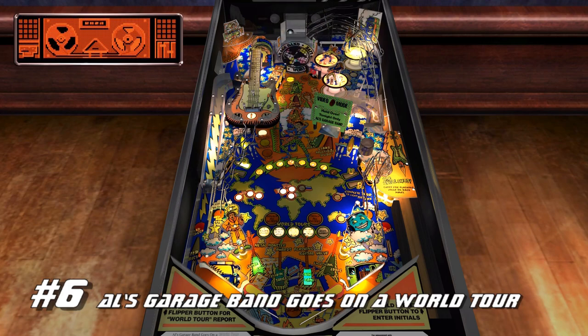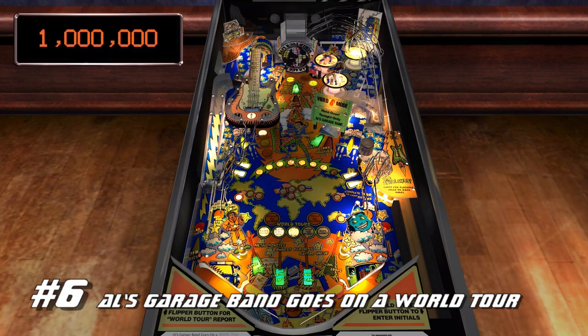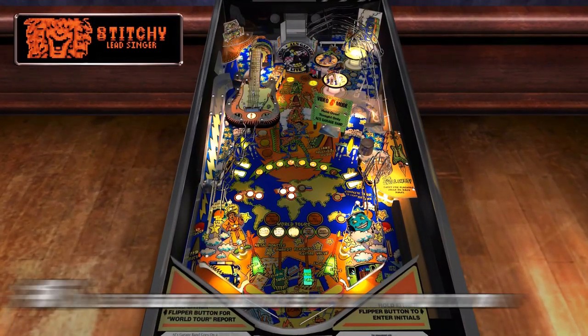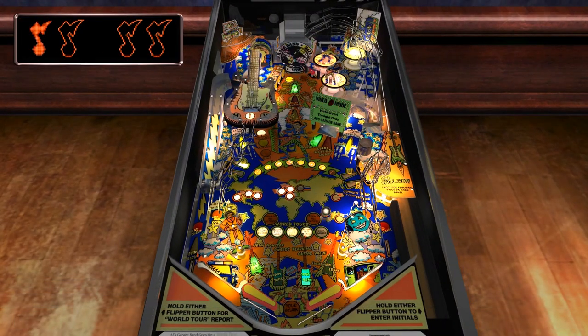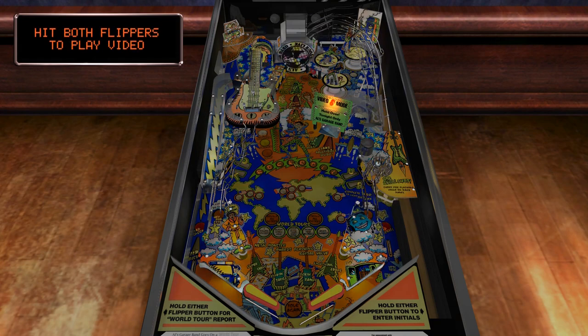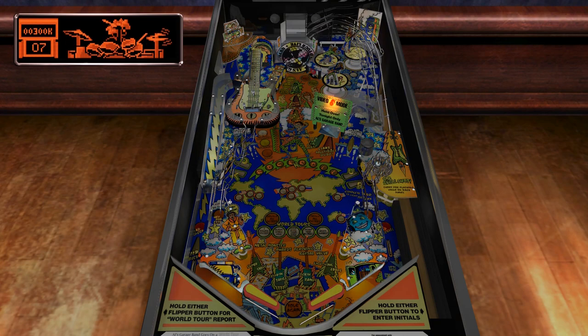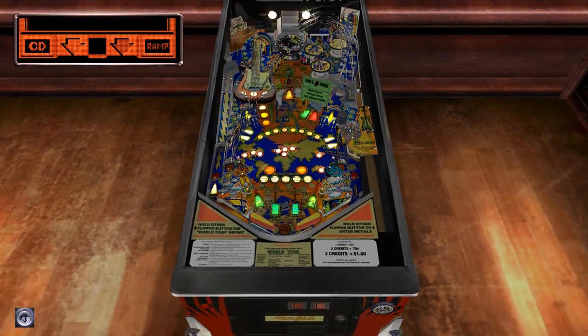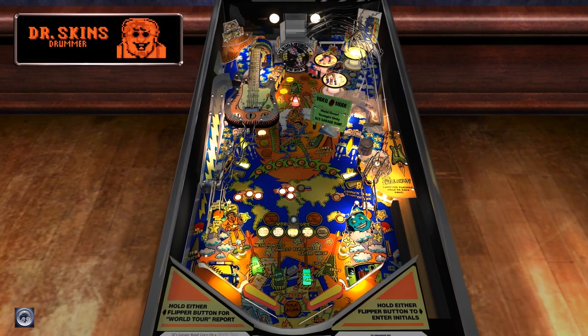Number 6: Al's Garage Band Goes on a World Tour. This is one of those tables I have a few problems with but at the end of the day it still manages to be fun. The first issue happens right when you launch the ball — every time it's fed onto the playfield in such a way that it has a good chance of going right between the flippers unless you nudge it. It really seems like a design flaw and a cheap shot whenever this happens.